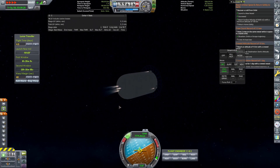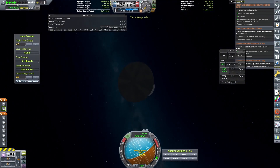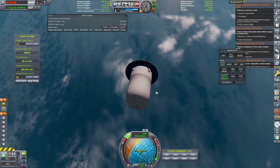We're burning those three large thrusters at the top, and as you can see our periapsis height is going down rapidly. We're going to stop at about 20 km and then time warp to the point where we can start our descent. This is going to take quite a bit of time.